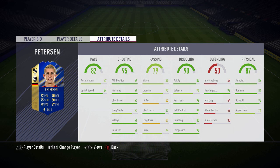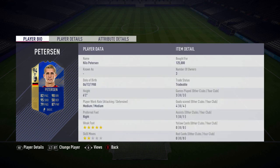First up, the stats. 82 pace — 77 acceleration and 84 sprint speed, so more sprint speed than acceleration. He has 95 shooting, 99 finishing, 97 chip shot, 98 volleys, 90 penalties, 87 short passing, and 99 composure. This guy's gonna finish all day long for you. 85 dribbling, 94 ball control, 99 reactions, 87 agility, 93 strength, 99 heading accuracy, and 84 stamina. Very solid stats overall.